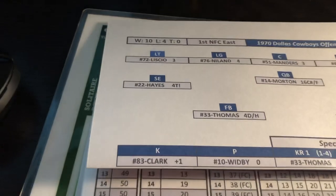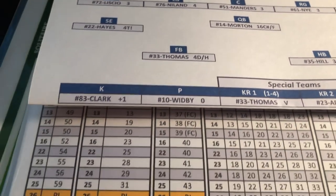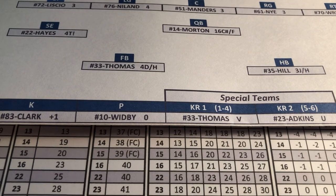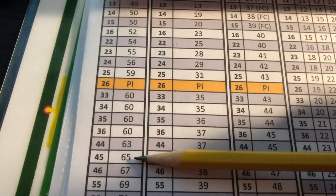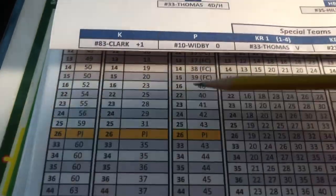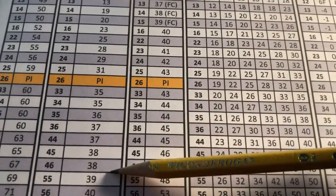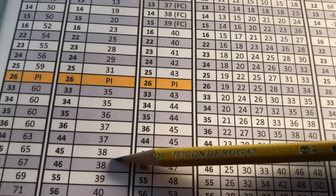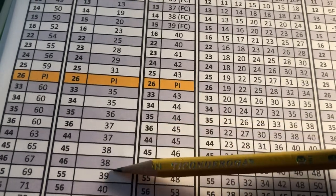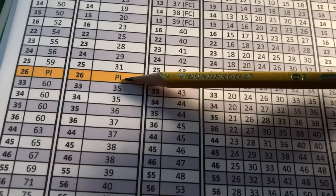The Cowboys kicker Clark is a plus one, the punter is zero — these are all modifiers to the dice roll. For example, a roll of 45 on the kickoff chart gives you 65 yards from the 40. The second column is for field goals — same thing, a 45, and since the goal post is at the goal line you figure what yard line they're on to decide whether the field goal is good. The PI notation means possible penalty, interception, or injury on the play.